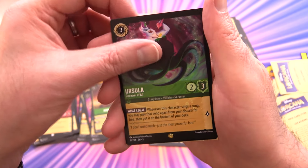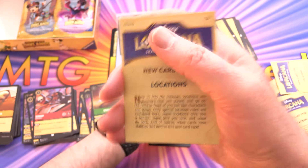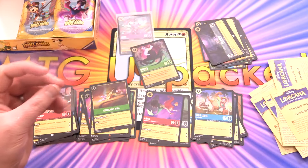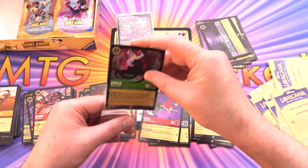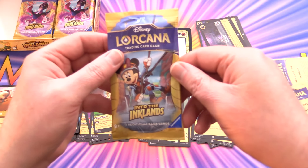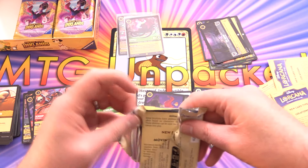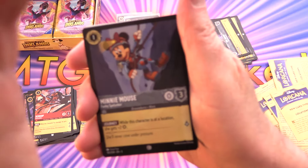Another legendary pull — Ursula! We'll sleeve that up. Foil King Louis as well. Two legendaries so far; if we've got two in the first third of the box, I'm guessing maybe six legendaries per box — similar to mythics in Magic. We'll see if that pans out.